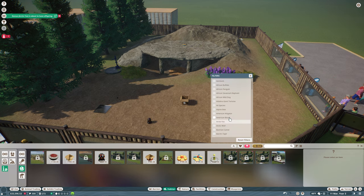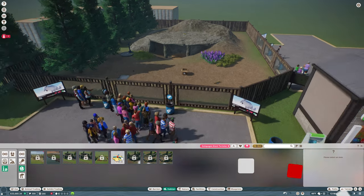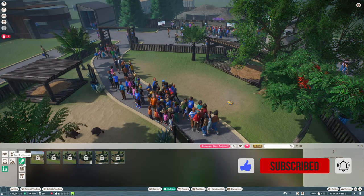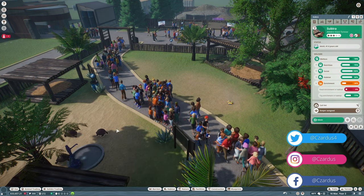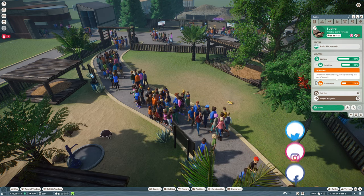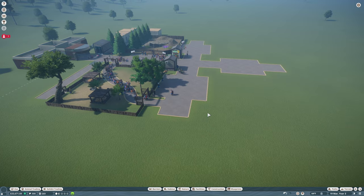Then we can come in here. I want to switch over to our giant tortoise — that's what we're working on. They have a sprinkler already, but they really need food enrichment, which we don't have anything for them right now. So it's really just food enrichment that they need and we can't provide that yet.